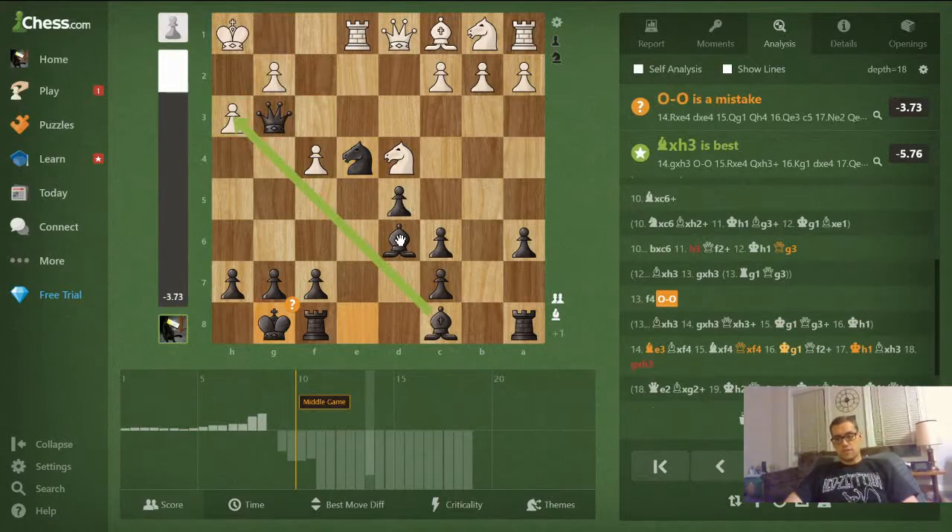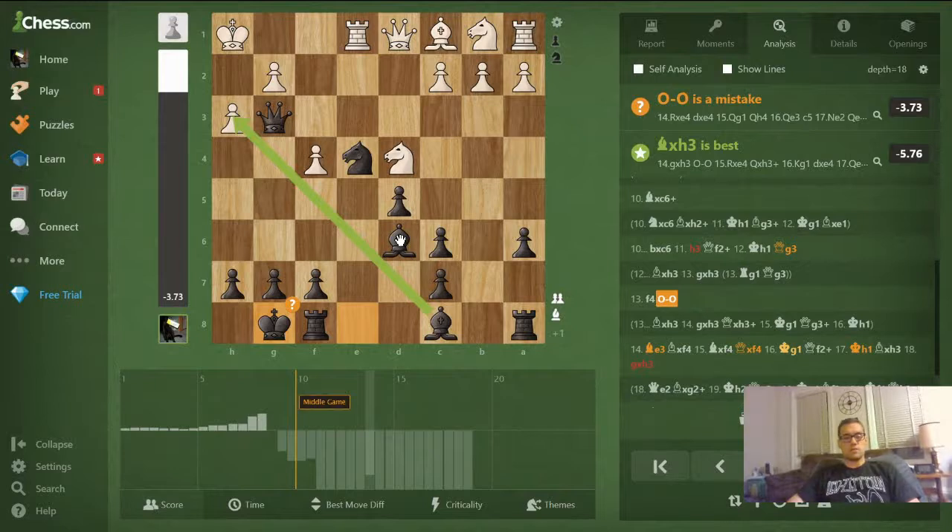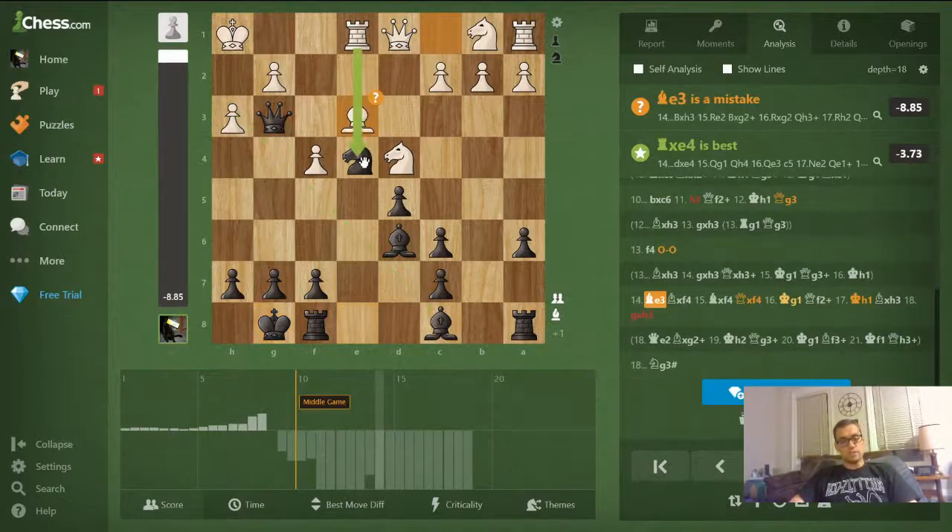White's castling is a game-winning mistake, making my task simpler since now my knight is threatening things. Bishop e3 tries to guard f2 and the fork on f2, and develop a piece — so it makes sense. I was threatening knight to f2, a fork of the king and queen, now that I've unpinned my knight. I go for bishop takes f4, and bishop takes h3 still works despite that f4 pawn blocking that diagonal.